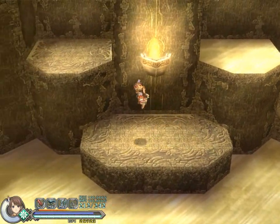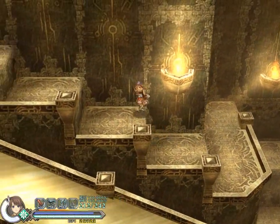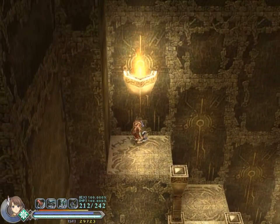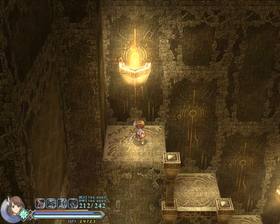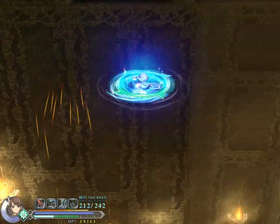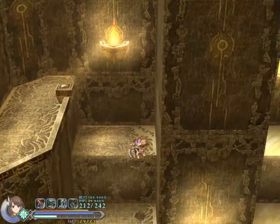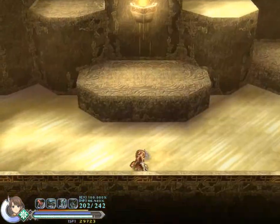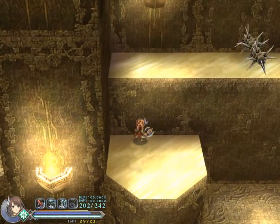This is getting annoying. This is also very suspicious up here. I'm not convinced that there's nothing here — there has to be something. I thought I had it, but maybe not. Or are there more enemies that I need to kill? Maybe a treasure chest appears up there after killing some more enemies.